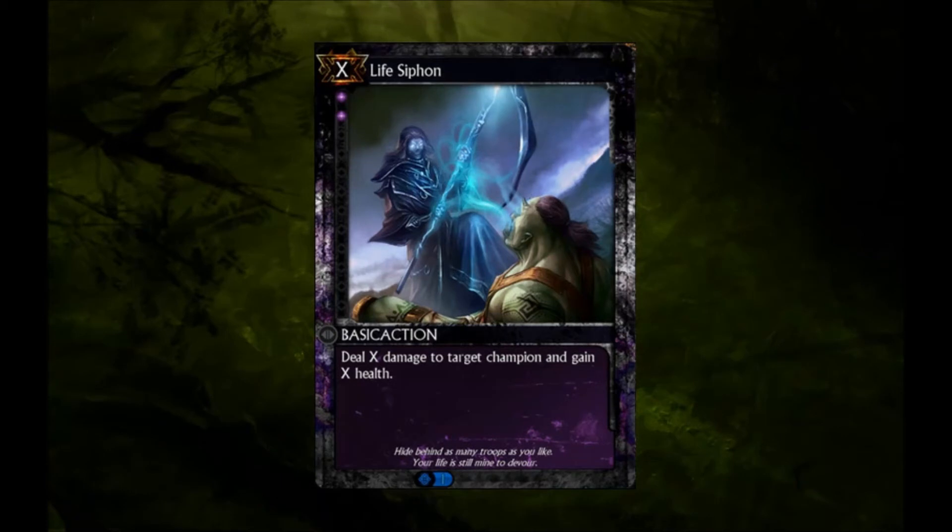Life Siphon nets you zero of your opponent's cards, and therefore is Card Disadvantage. However, the effects gained are an example of something good enough to still warrant playing. The comparative health total change, or outright death of your opponent, is worth the loss of the card, and Life Siphon will definitely find its way into many Blood PvP decks.